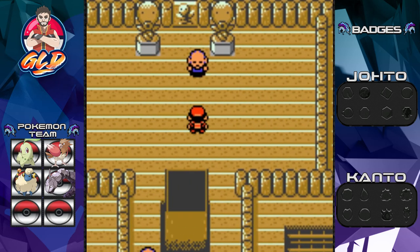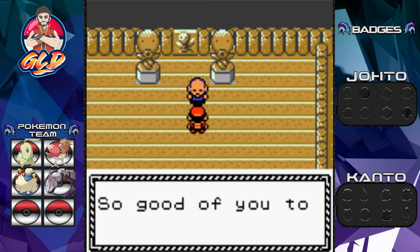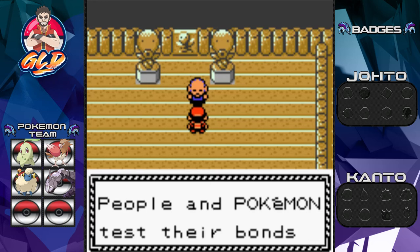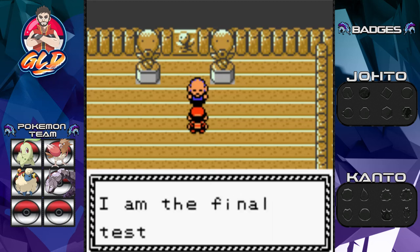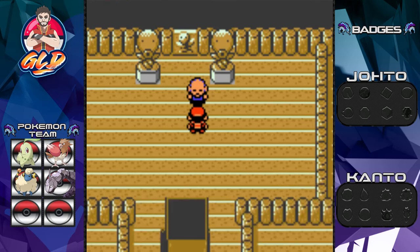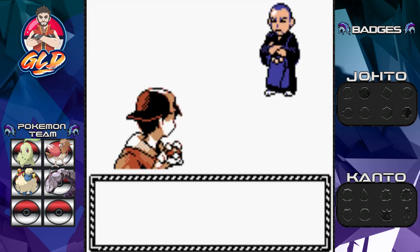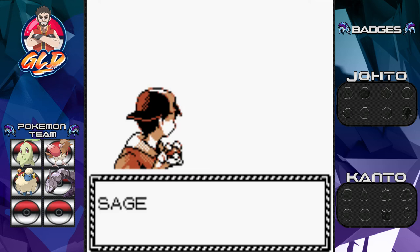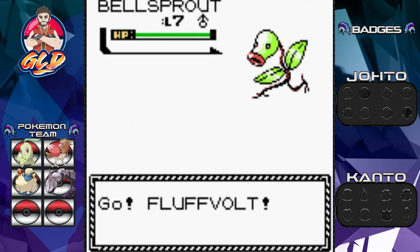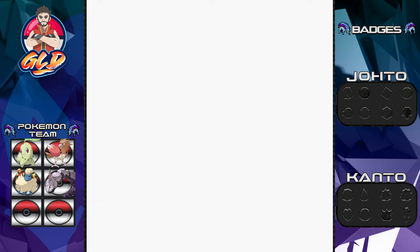We're going to be switch training for the final elder battle. The elder says Sprout Tower is a place where people and pokemon test their bonds and build a bright future together — we are the final test. We take on Sage Lee with an I, coming out with a Bellsprout — level seven, slightly stronger. Fluffbolt is out but we need to switch to Tornado for this matchup.